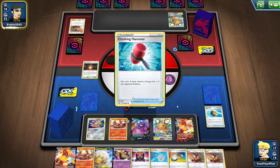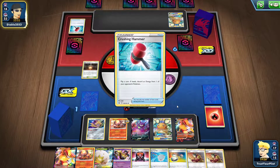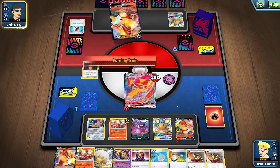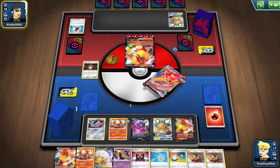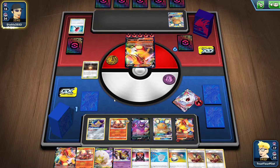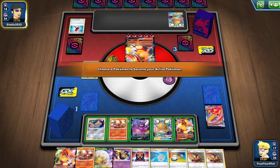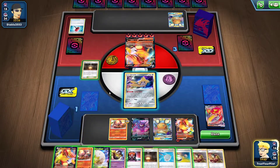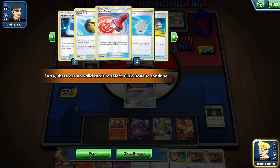Crushing Hammer. The Victini VMAX has 310 HP and can do 220 damage. This is horrible. Please tell me I have a Fire Crystal — if I don't, I think I just lose, because I have no energy. I'll search the deck. There's a Hearth — I'll Hearth away the Hearth. There's the Fire Crystal, so that's in the deck.